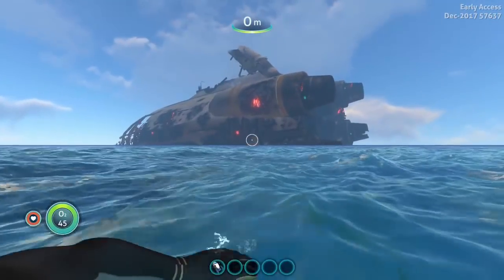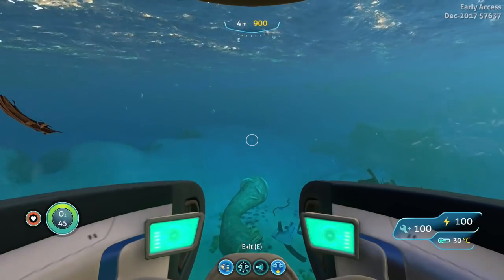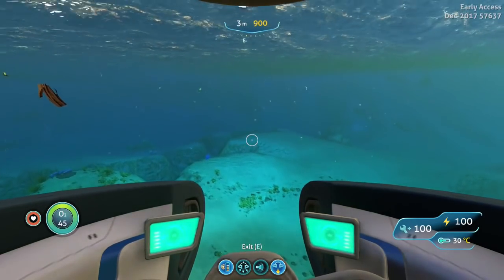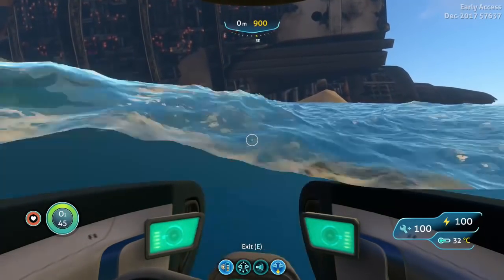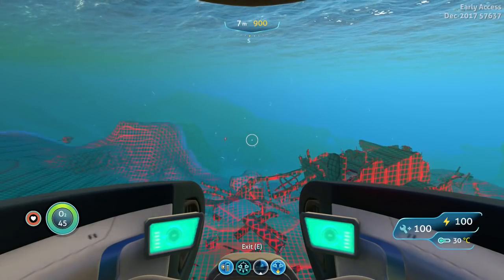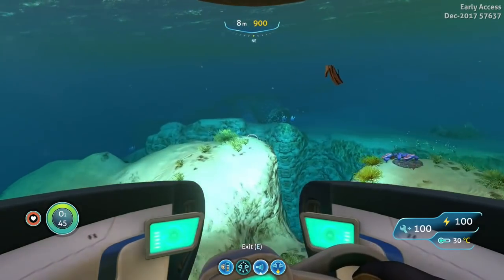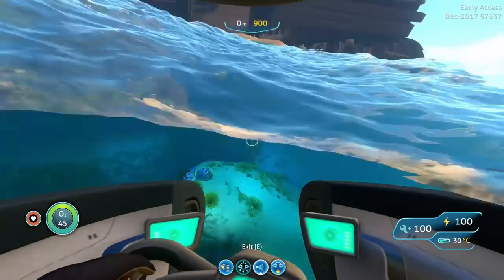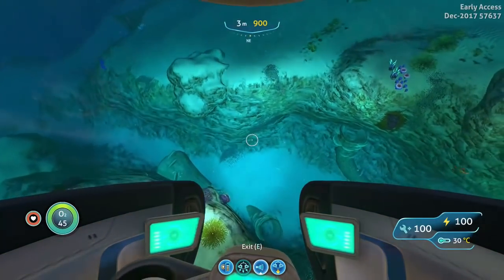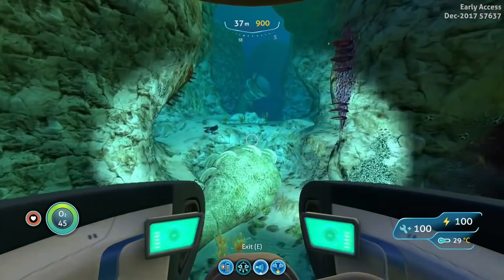Everyone was saying they were near the Aurora, and I'll show you right now where they were saying it was. So basically this is near the engine right here - come right up to it, don't get too close because there's some reapers over there. Let me just hook with my sonar, make sure... actually it's not gonna reach far enough anyway. Doesn't seem like anything's nearby. Right here, this trench right by the tail of the Aurora engine should be gel sacks.